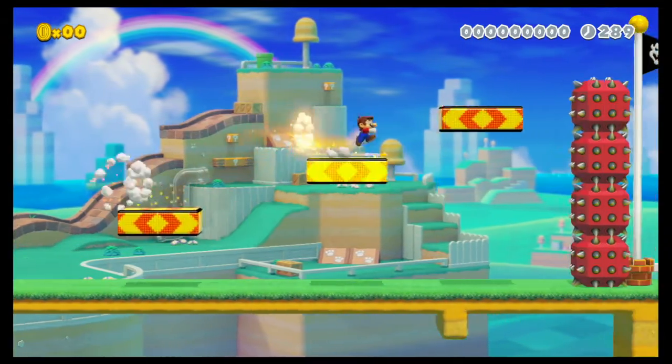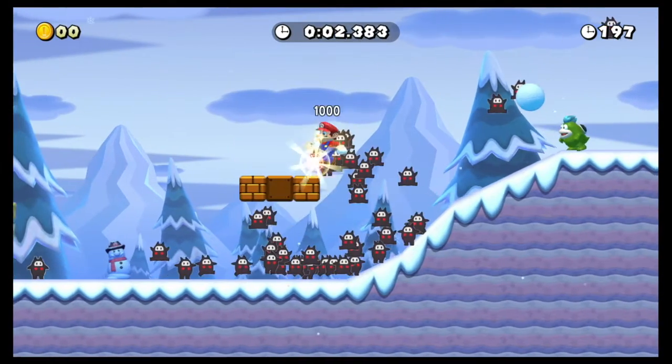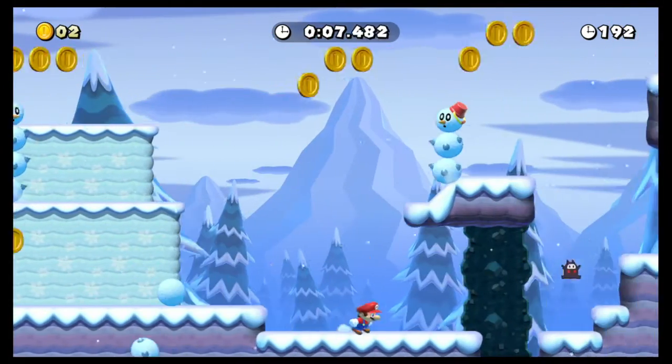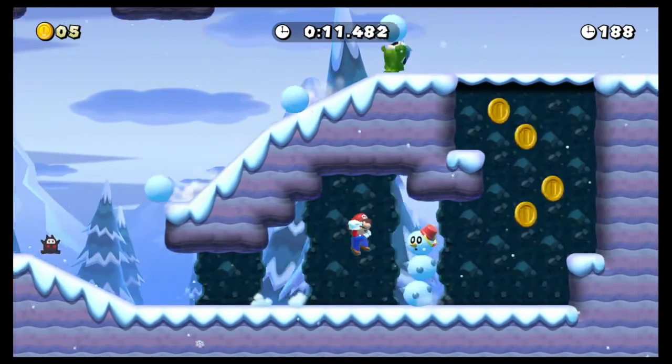The dash blocks make you dash really fast, faster than normal, and automatically activate when you step on them. They also added a new mode called the Ninja Speedrun mode — you first play a Nintendo-made level, then play it again racing against the ghosts of other players to get the fastest run.